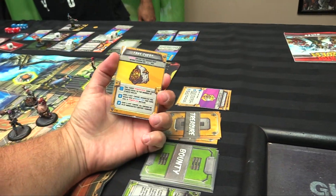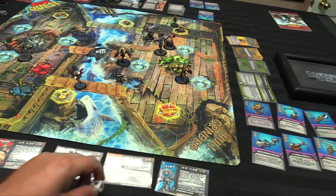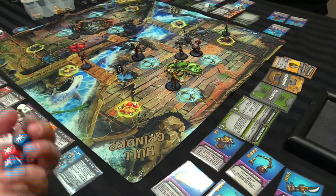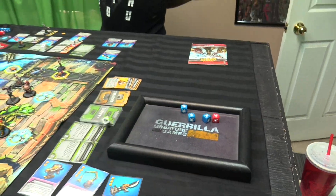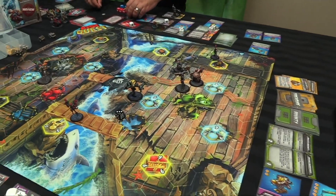Let's shoot McHorn first — a red and three blue, needing six to kill her. Six to kill — reroll! Got it — she's dead! Super damage, a scrap, and drop a loot where she was.